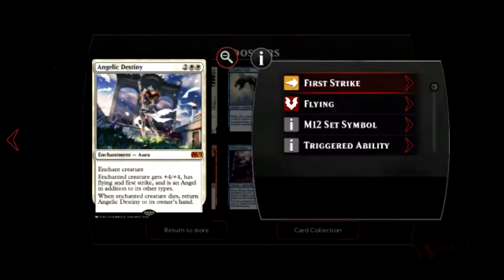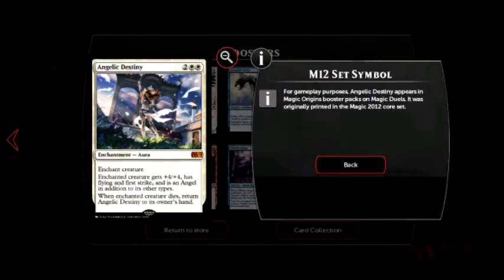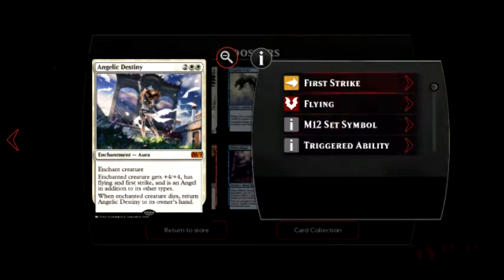And then our glowy one — an M12 card, an aura enchantment. Gets plus four, plus four, has flying and first strike, and is an angel in addition to its other types. When the enchanted creature dies, this card returns to your hand. So you can play this card — enchanted creature gets plus four, plus four — and when that creature dies, this card goes back into your hand. That's Angelic Destiny, which appears in Magic Origins booster packs and Magic Duels but was originally printed in the Magic 2012 core set.